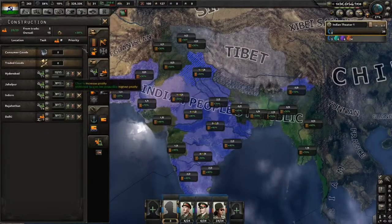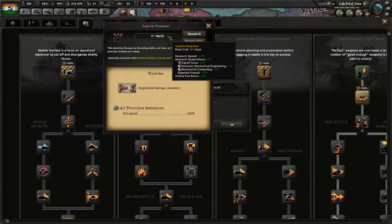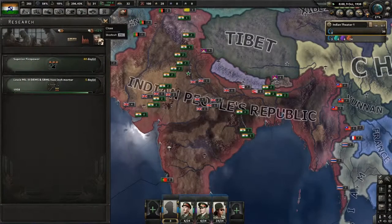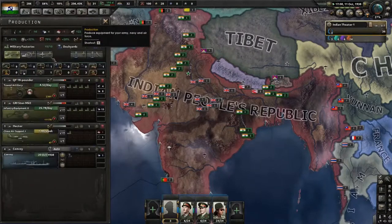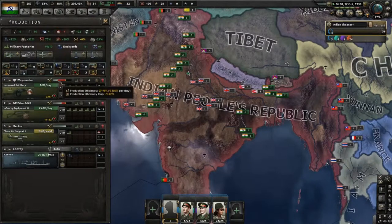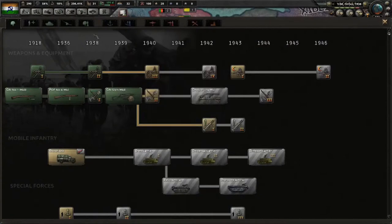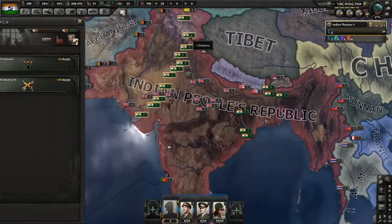Build a couple more military factories just so you have some good stability against Pakistan when they break away. Now we're going to take superior firepower - it's 87 days but we've got enough so we're going to spend it. We do want it to rush through as fast as possible. We don't need to deploy any units. It does take it right down but we gain quite quickly and it is worth updating it as fast as possible. Get it out of the way, grit your teeth, bite it, do it - and here we are.